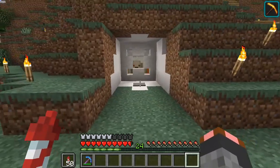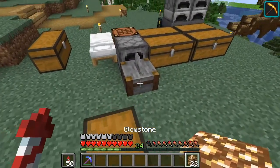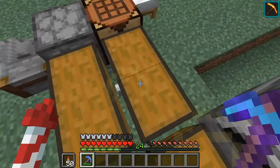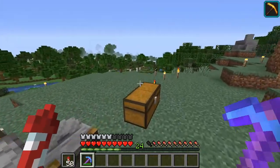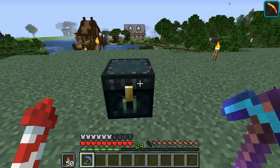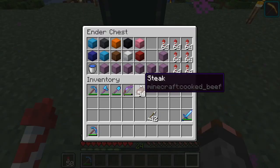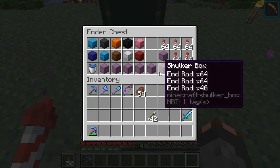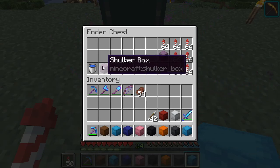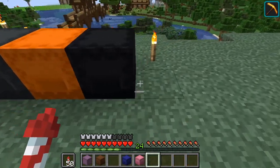We just have some glass, some glowstone, some orange concrete, black concrete, some netherrack - a little bit of junk that still needs to be sorted into the item sorter storage room. But I have gone through and made all of the shulker boxes. Check this out - emergency rockets right here in the ender chest! We have our riches, our stone, building quartz - check these out!